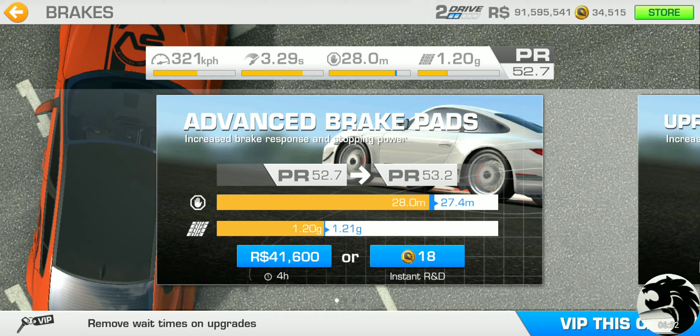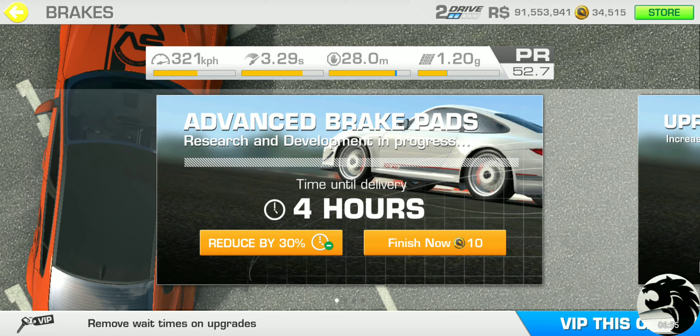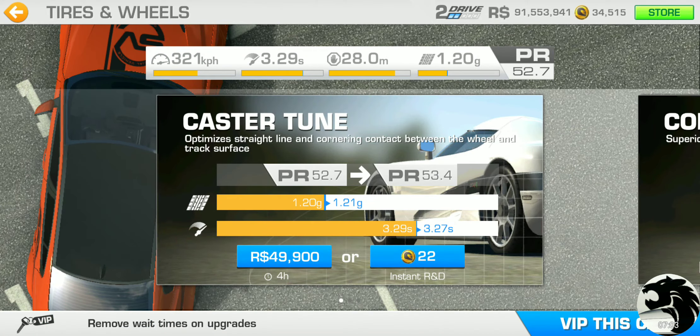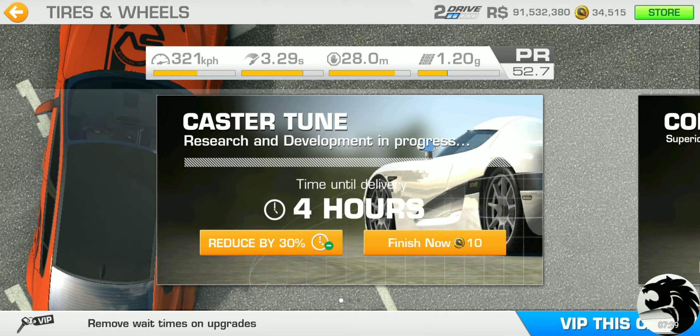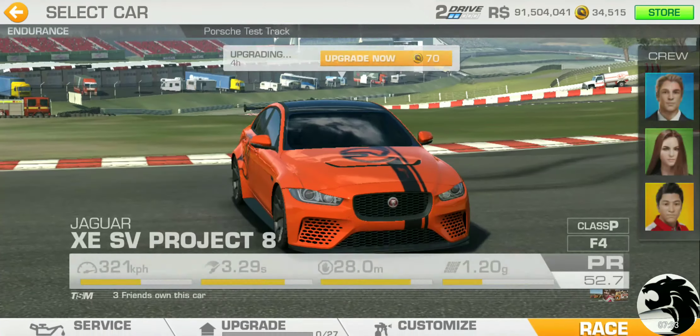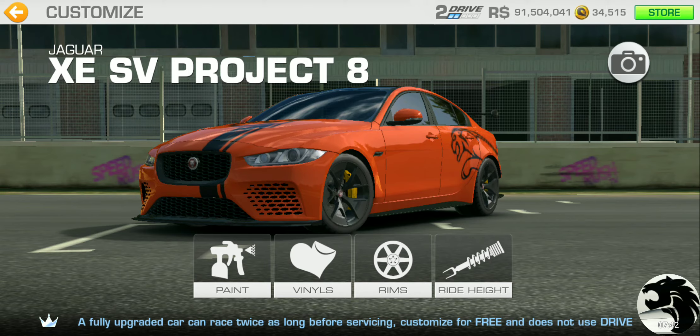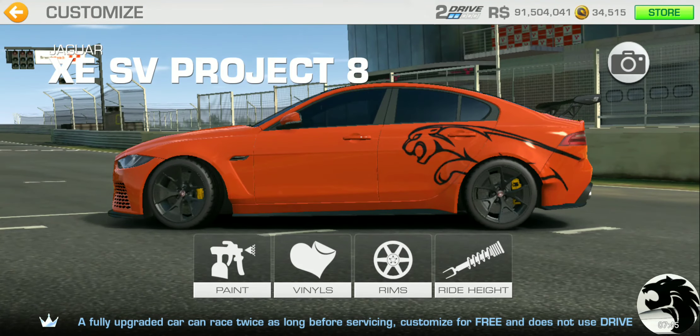Then body — this is the one that gets maxed out; it's got three tiers so we have to get all three. Advanced body refinement to decrease drag — a little bit cheaper at around $47k. And then suspension — same deal, three tiers of upgrades. Fully adjustable sway bars allow us to set up for specific racetracks to improve cornering.